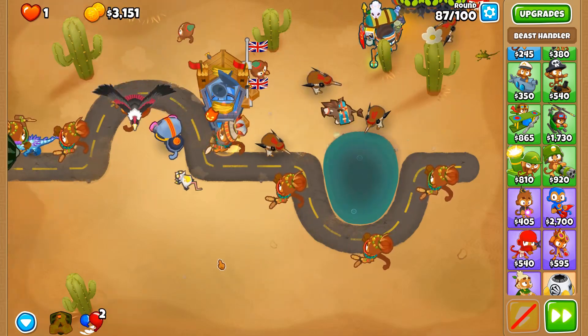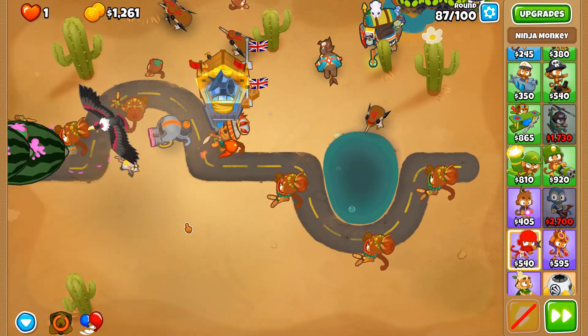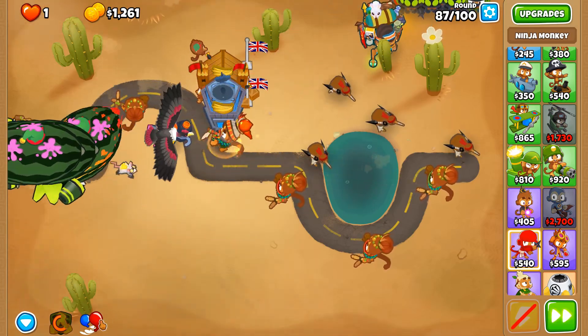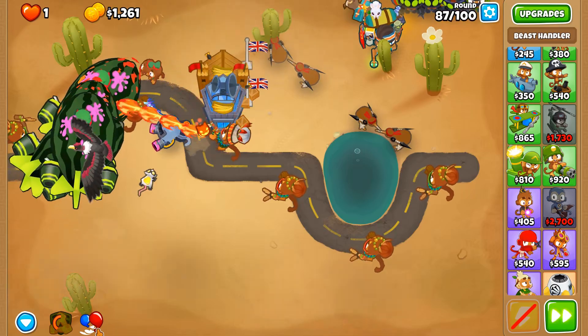Round 87 — the same amount of issues as round 85, but just twice the number of them. I hope the Adasaurus has enough to try and get through this round.